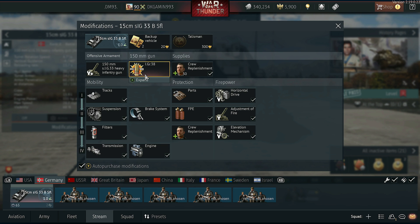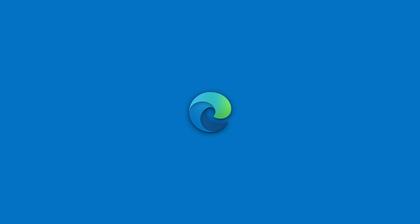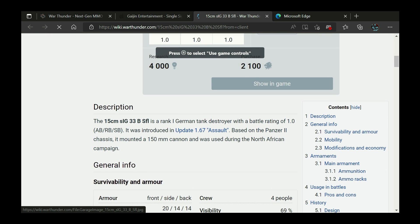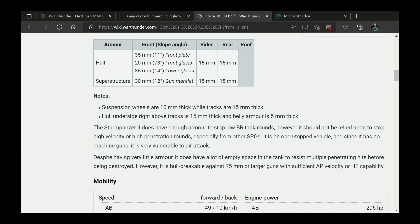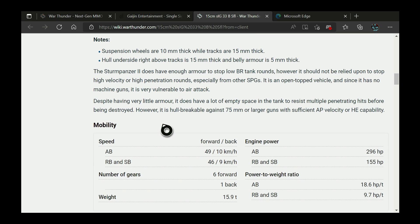Let's pull up some info on this thing. Let's go to the info screen to see what it says. Come on Gaijin, do you have any other information on what it is actually called? It's based off the Panzer 2 chassis and was used during the North African campaign. It is called the Sturmpanzer 2.